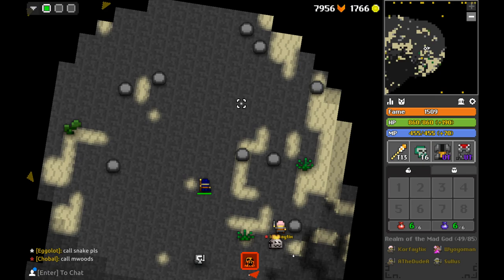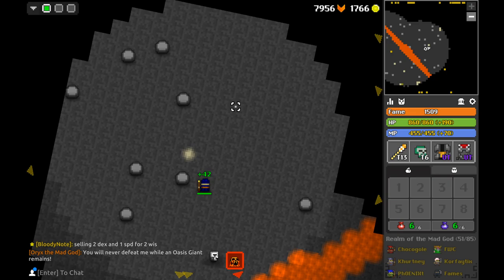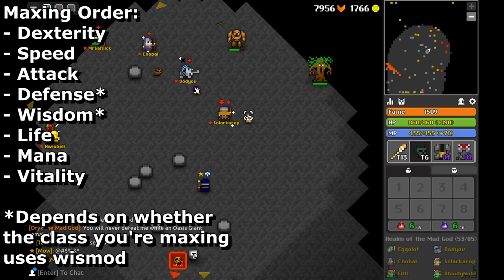Ordinarily I don't really put too much thought into the order of how I max my characters — I just sit in a nexus and wait for key pops, or do the quest chest. But if I were to go at it the old-fashioned way in a speedrun fashion, I'd most definitely go in this order: Dexterity, Speed, Attack, Defense, Wisdom, Life, Mana, and Vitality.